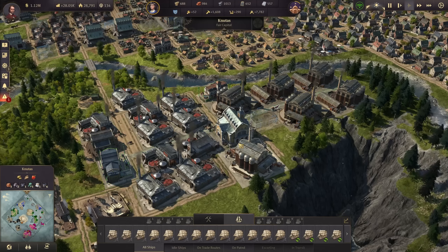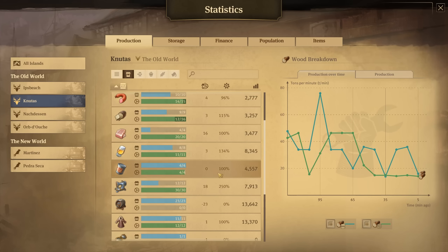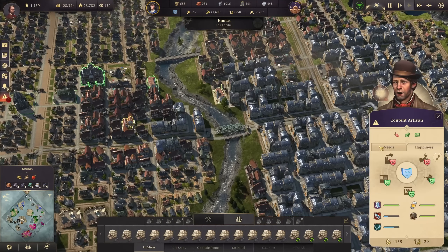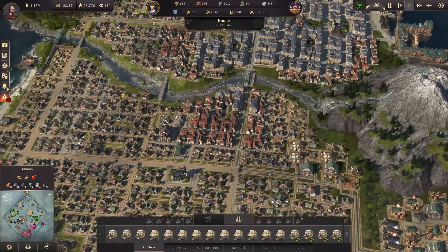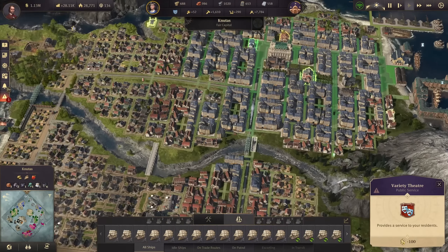I've also boosted my artisanal kitchens and canneries and production in general, because we do need more canned food — we are really equal there right now, and with all the additional people coming in we will definitely need more. Another thing is these people here don't have an artisan theater yet — we have one theater over there.